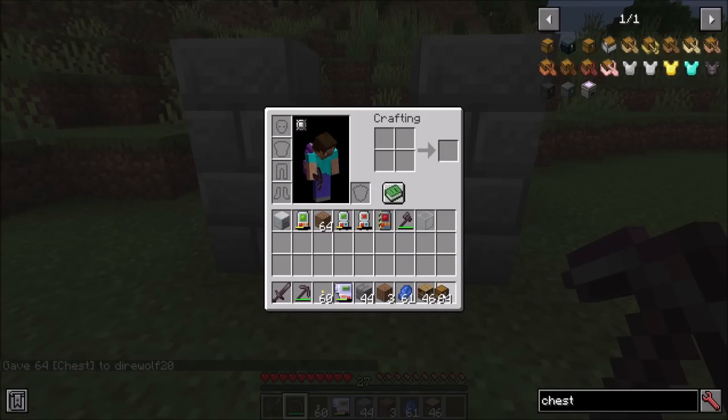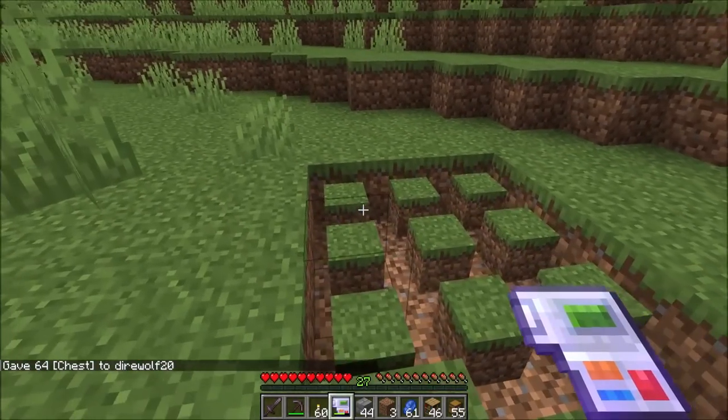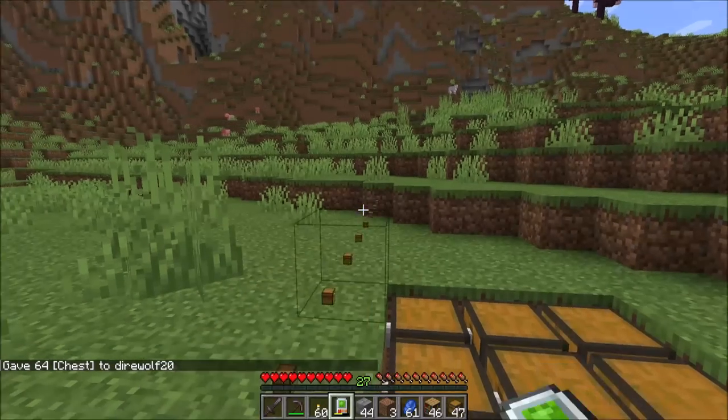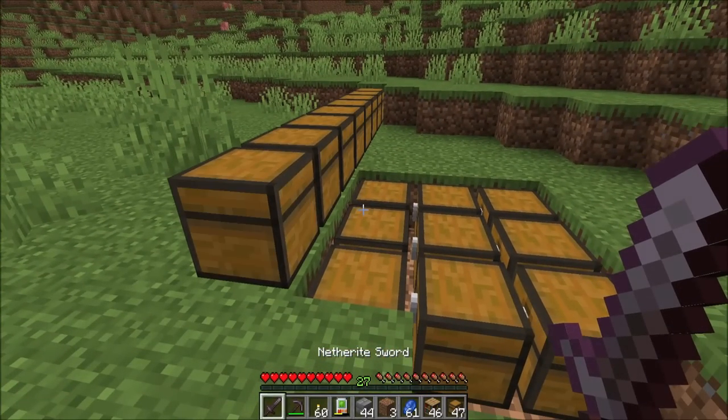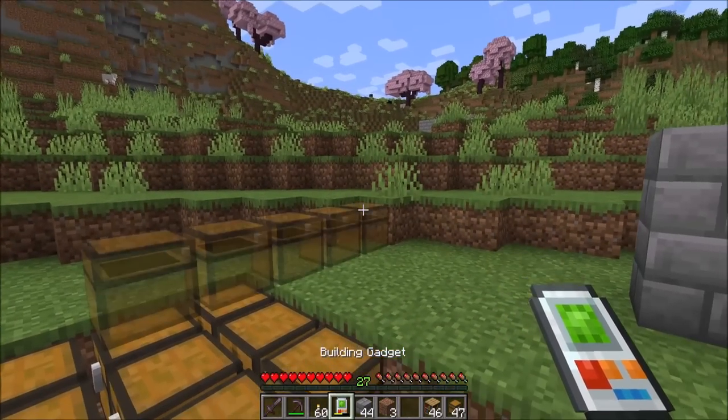Chests and other block entities are supported both for the exchanging gadget and for the building gadget. Just note, obviously, you won't be copying the contents of the chests.